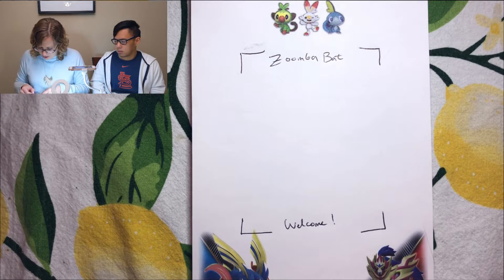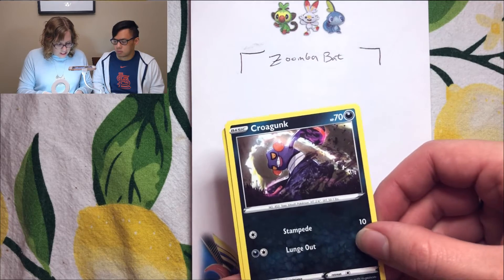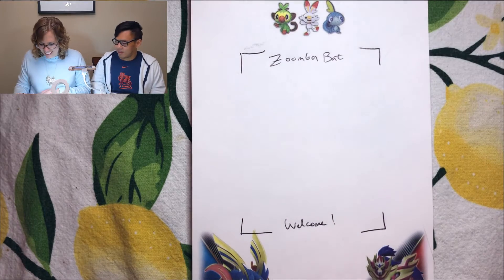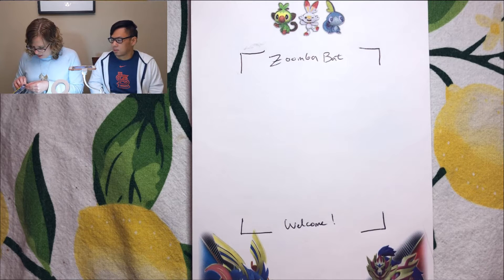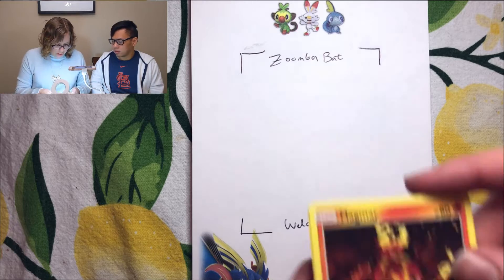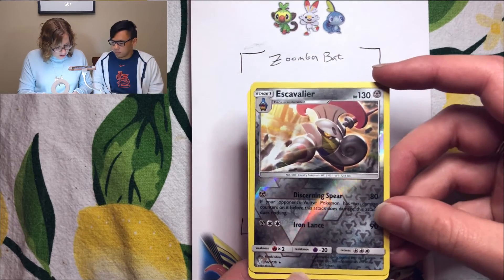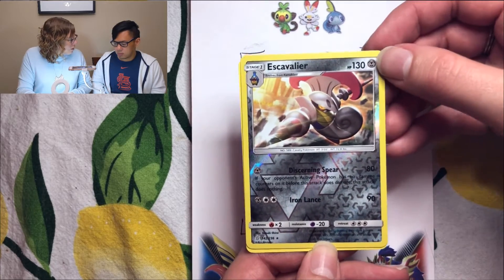Pack five, halfway through: we got smelder, crogunk, and quail fish — another dud. Pack six — it's a little sticky — we got a magmar, something shiny — it's a reverse holo scavular — and it's a rare with a little star! So at six bucks in we got a rare, which is about what a regular pack is like.